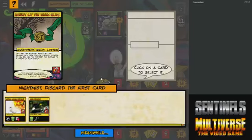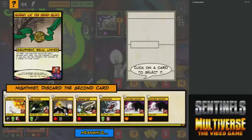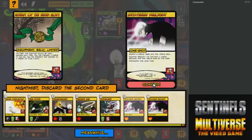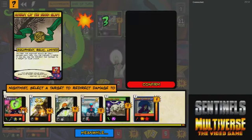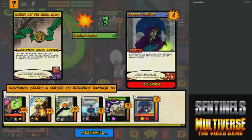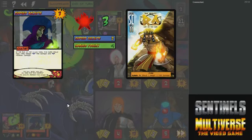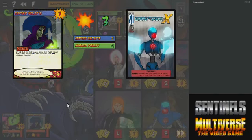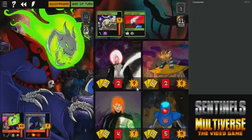We want to pitch a Mistbound and a Mistfueled Recovery. Now we can pitch an Enlightenment — that's fine. Redirect the damage to the Acolyte. I should have had Omnitron take damage first — oh well. The zombies hit the environment too? That's kind of sad actually.